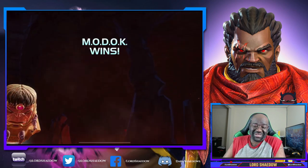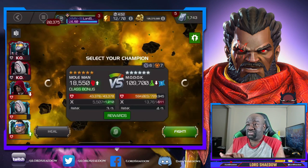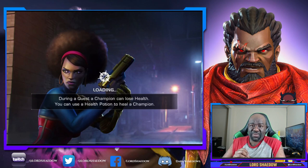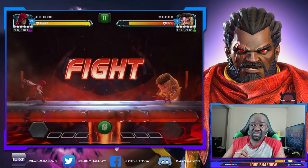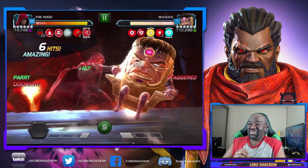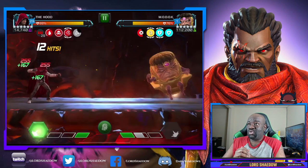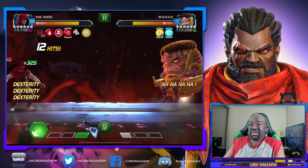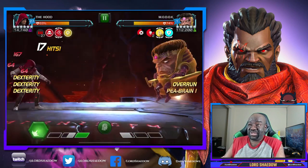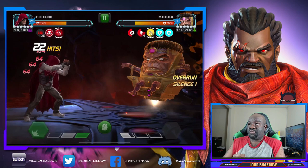Wasp did a lot of damage but took a big hit into her block — it was ugly, but that was her job and she did it. Now Hood — Hood has been buffed and is much better than he was, capable of decent damage. Again I'm mainly doing whatever damage I can to make the final fight easier. If I can defeat MODOK before bringing in Mole Man, great.